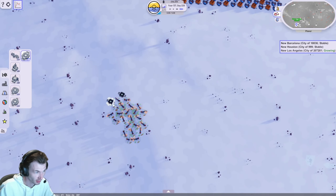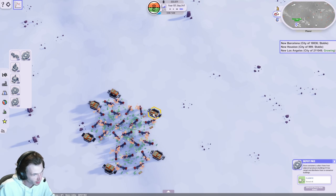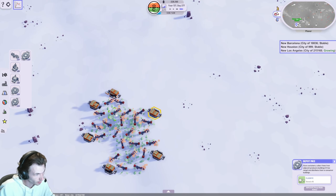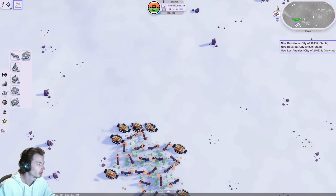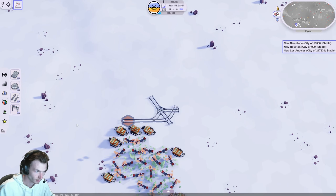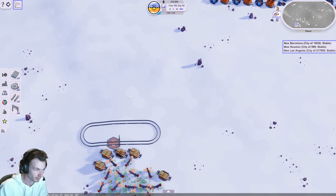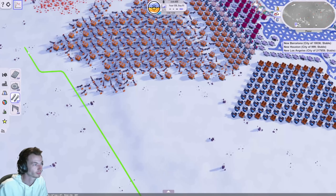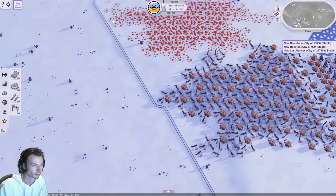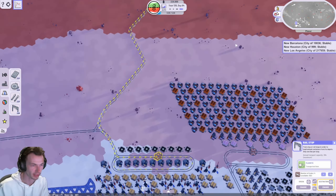Oh hell yeah, already 66 of these. My brain is not used to these depots — it's going to take a minute. So they can consume in a three hex range: one, two, three. That's just so far. I want to go ahead. Yeah, that's useless — I'm just going to scrap that. I do want multiple stations here though.